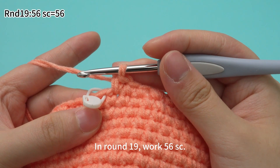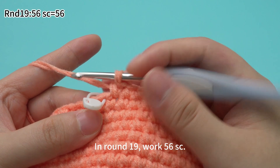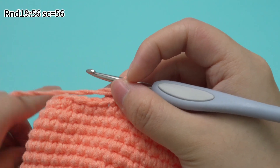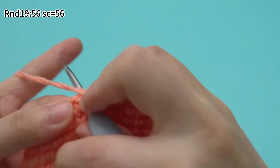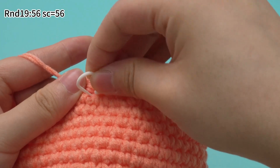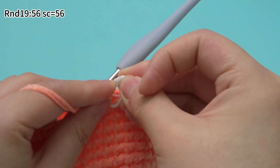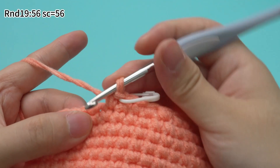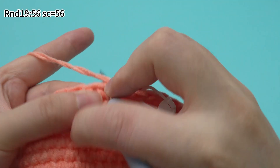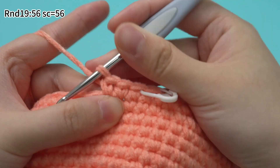In row 19, work 56 single crochets. Remove the marker, also mark the first stitch. Keep crocheting single crochets, work one single crochet in each of the stitches.